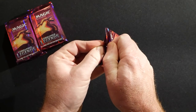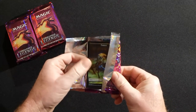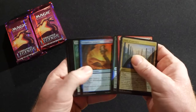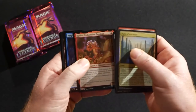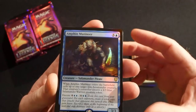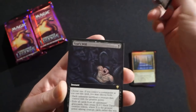Box number three — this has been a wild round of openings. We had a foil extended art Jeweled Lotus in our very first box opening, so if you guys haven't seen that I'll put that up there, make sure you check that out. I really do like this set — I'm going to make a deck out of that. We have an Amphin Mutineer, an extended art non-foil Fleshbag Marauder.